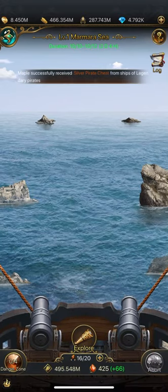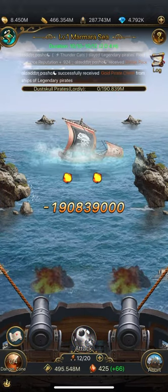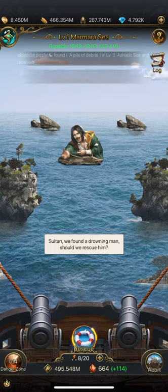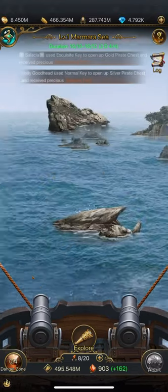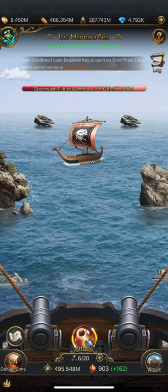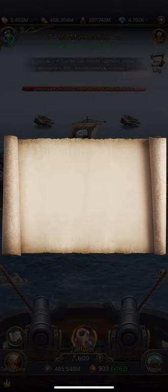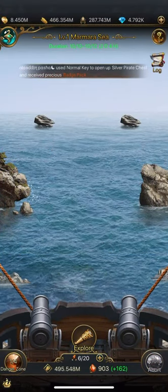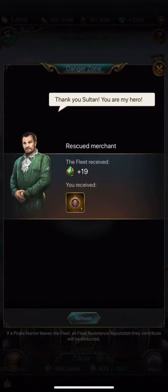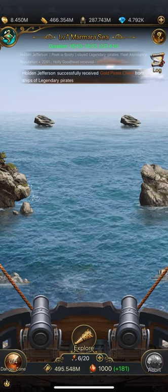If you get to a ship that you can't take down, this is important. This is a team event, so you want to work with your team and abort as little as possible. Instead, you want to hit this little X in the danger zone on the left side at the bottom. That will put the ship in the danger zone, and then your teammates can go in and hit those ships for you. You won't lose any points that way, because when you abort a ship you lose points for it. So you really don't want to abort.